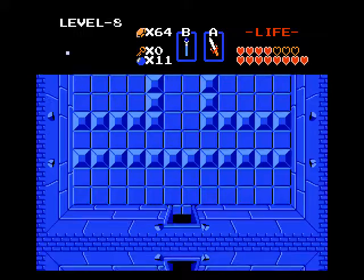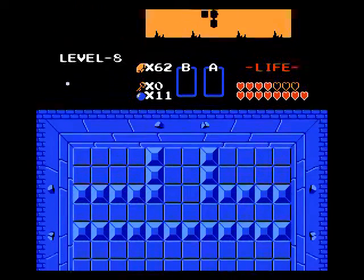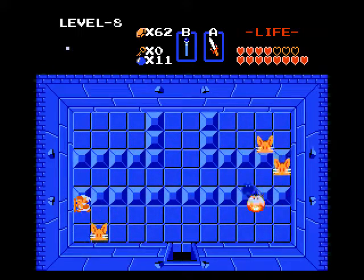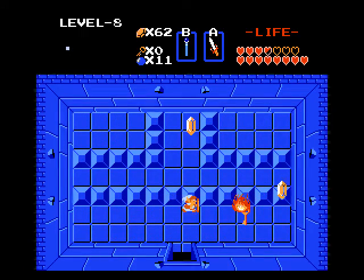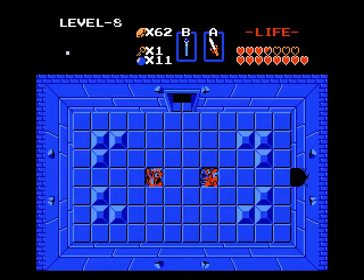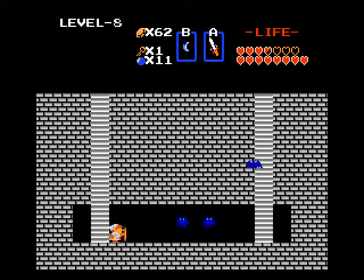Nothing of value in here, let's go up. There is a key in this room, so this is a vital room to hit. Watch out — got bats in here, and you got the fast-moving Pols Voice, which I need fire for. Wand fire or candle fire will kill them. These Pols Voices are immune to the actual magic spell — you have to hit them with the fire part of it. Although you can still melee them with the wand, I'd rather hit them with the fire. The key — we got it.